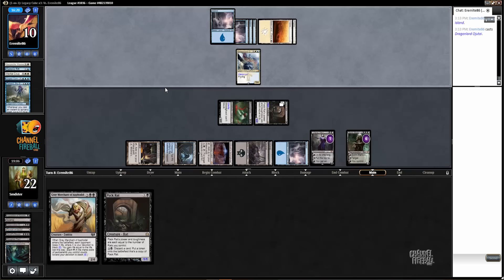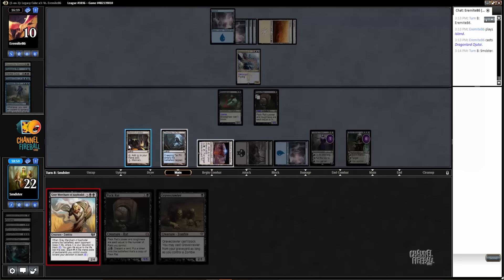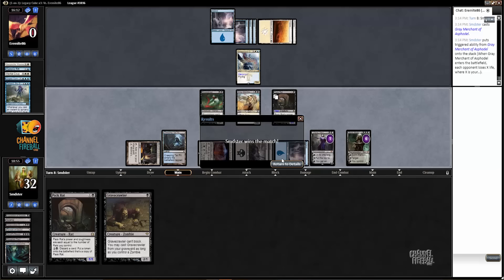Opponent plays Dragonlord Ojutai. Normally that would be pretty good, but I'd rather play around that than get an extra point of damage that is very unlikely to matter. A little Grey Merchant for 10 action, and we are 2-0. We'll be back for round 3.